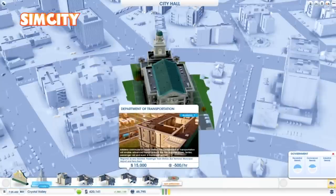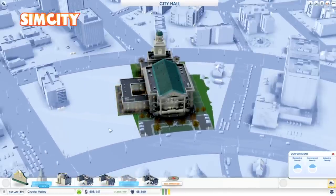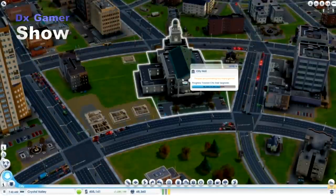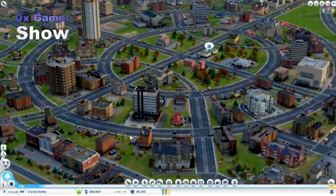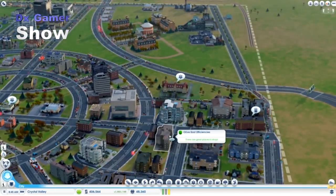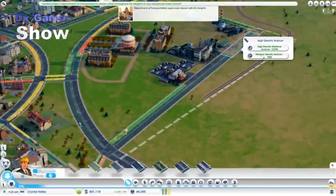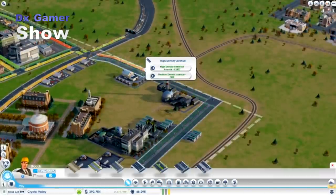Moving on to the primary objective of this first Monday episode: unlocking the Department of Transportation to get the regional bus terminal into the city before we leave. That's going to be a big thing to promote tourism in our future casino slash tourism city. It's also going to help alleviate some of the traffic problems I'm having, and I'll try to make a couple more adjustments. I might add one more road connecting the university to the main city, and I'll upgrade the back roads since a lot of commuters are using them.